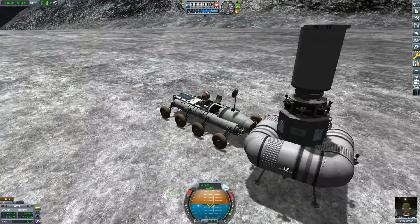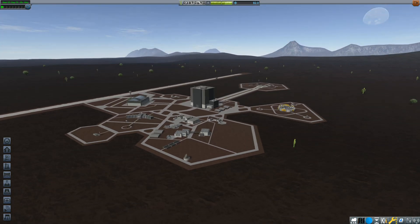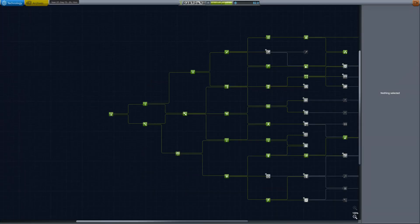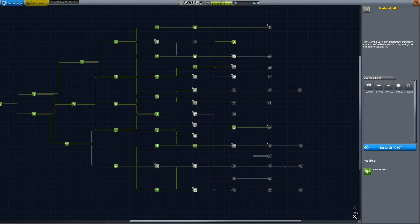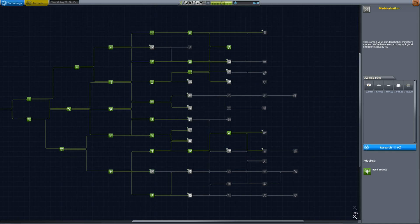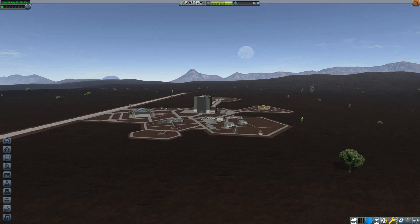Now we'll go back to the space center and see what else we can do from there. From that rover we got a total of 82 science, which isn't quite enough to advance very far — we can't even get the miniaturization yet. But since it's a rover, we're going to be going on a couple of trips, driving around Armstrong a bit and unlocking some of these nodes, as well as the ones on Lua and Ash. Anyway, that's it from me — if you liked that video please remember to leave a like and subscribe and consider sharing it, as that's how the channel is growing. Thank you for watching, and I'll see you all in the next episode.